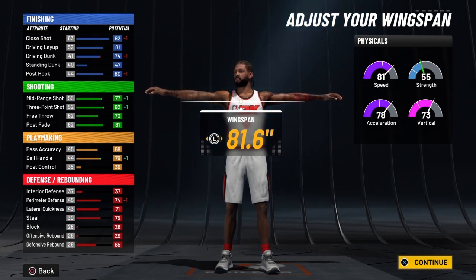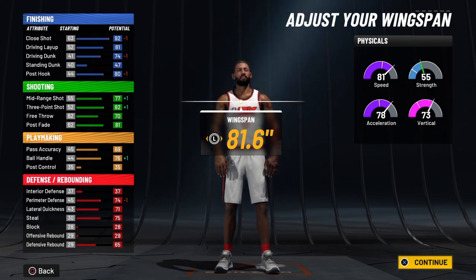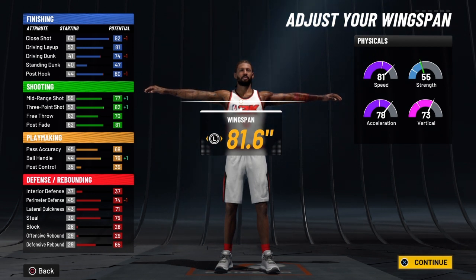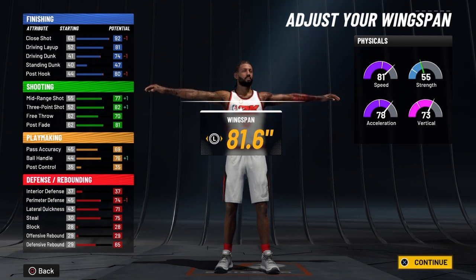You also get a +5 to playmaking. At 99 overall, your pass accuracy will be a 73 and your ball handle will be an 80 — so you're going to be able to be a dribble guard with this build and have Luka Doncic combination packages. Once your takeover ignites at 99 overall, that pass accuracy will turn into a 78 and your ball handle will be an 85 when you're hot.